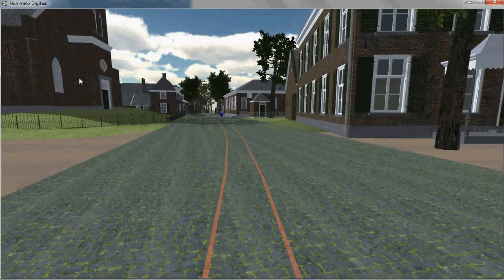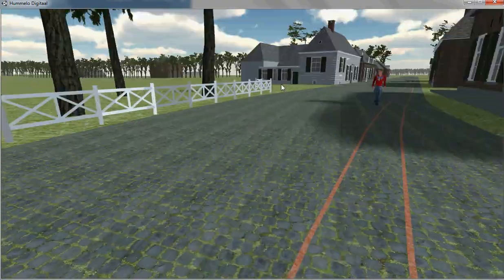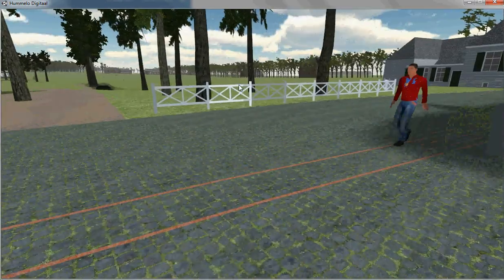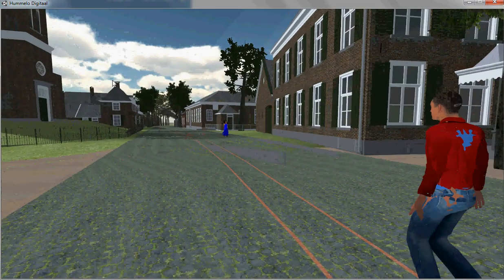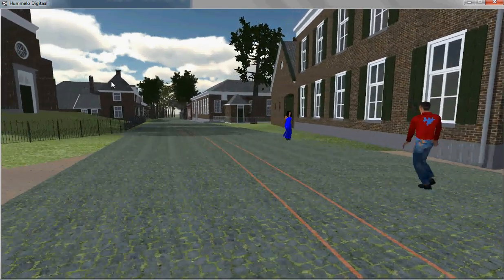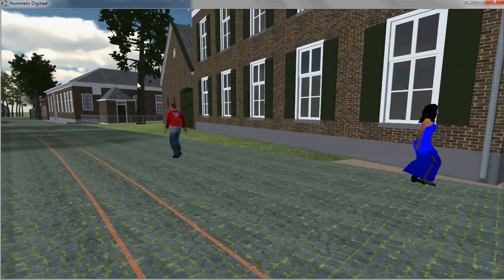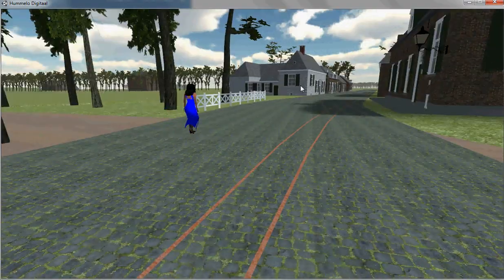If you look carefully you can see a purple spot in the street coming towards me. Those are the first people walking around — they are basic, simple people. I have to learn a new program, Blender, to make the people look like people in 1900, but that's a matter of time. The people can freely walk around using waypoints and navigate by themselves, so I think it's promising. It will be getting interesting.